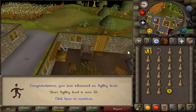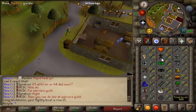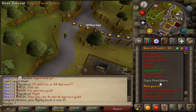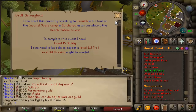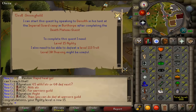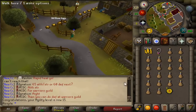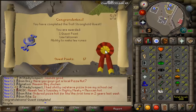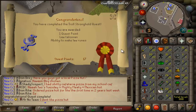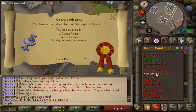There is 15 agility, which is the requirement for Troll Stronghold. I believe that's the only requirement - let me check real quick. Yeah, level 15 agility and level 30 thieving might be useful. I can't remember what that's for. Hopefully it's not needed, but we'll find out. And there we go - there's the Troll Stronghold quest complete. So that's another one ticked off of the Desert Treasure list.